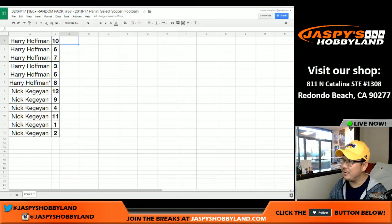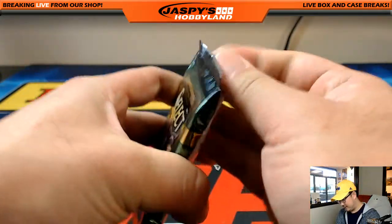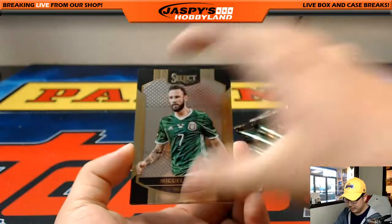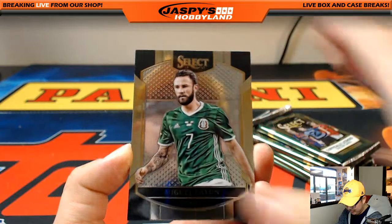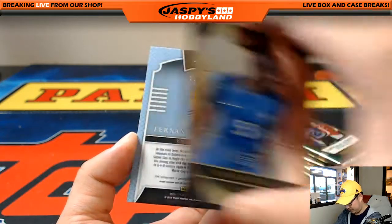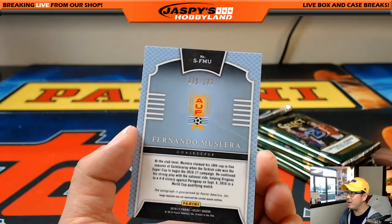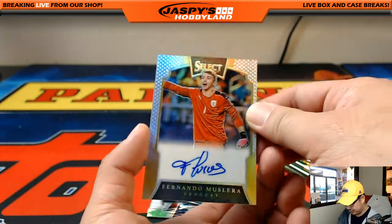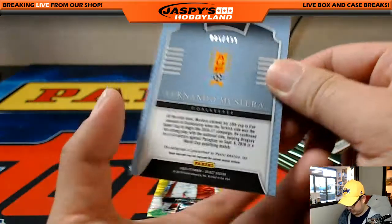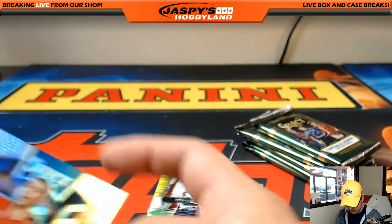Alright, Nick — that's the other dude in this break. Nick K in here. He should be expecting, unless this last box is a dud, an autograph as well as another relic. And I think you got your autograph right here — 005 out of 199. Fernando Muslera. Yes! The Uruguay keeper. Nice. So there you go — Nick K with the auto.